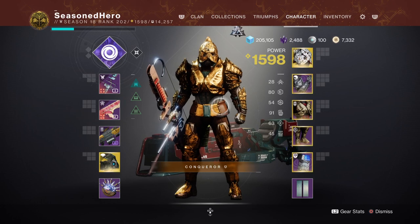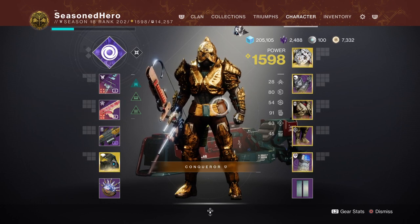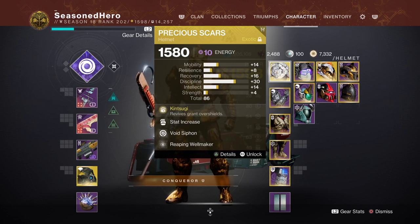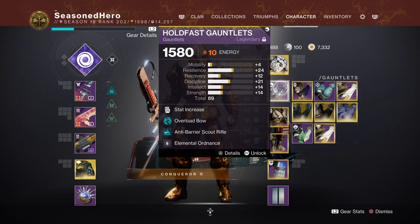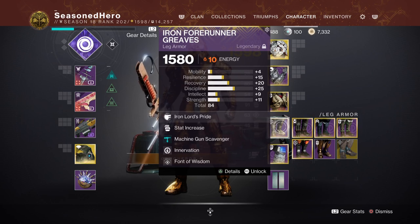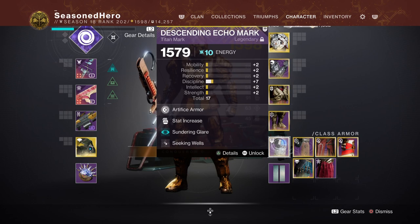Now with everything covered, here are the mods laid out per armour piece. Head: Discipline, Void Siphon, and Reaping Wellmaker. Arms: Discipline and Elemental Ordnance. Chest: Discipline, Thermite Plating, Concussive Dampener, and Bountiful Wells. Legs: Discipline, Machine Gun Scavenger, Invigoration, and Font of Wisdom. Class item: Minor Discipline, Summoning Glare, and Seeking Wells.